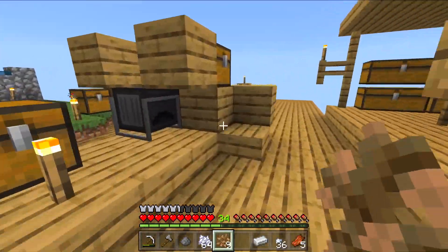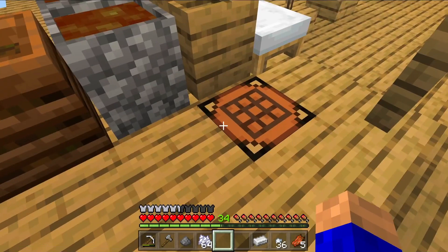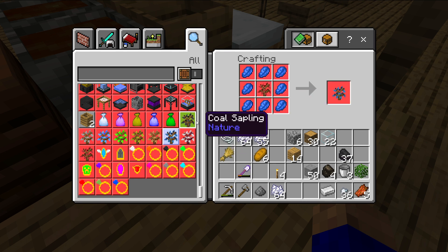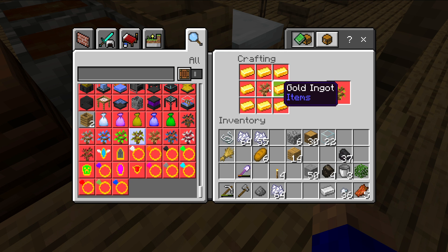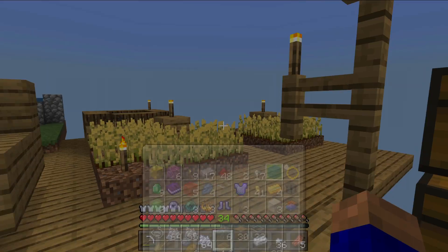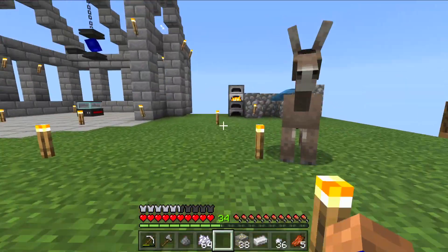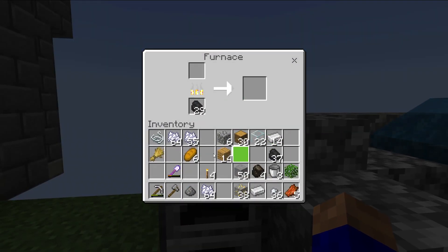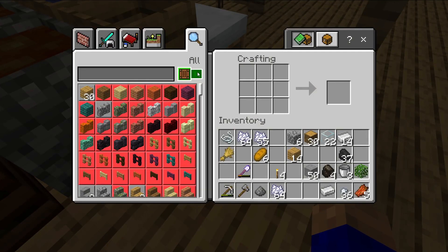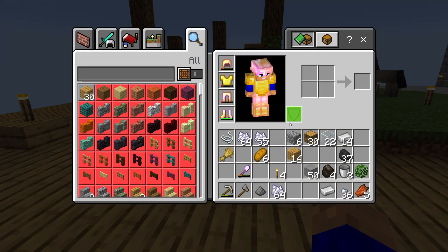We've got nine saplings in there. The next one after iron - is it lapis? No, I think it's gold. Iron surrounded by gold. Gold might be a big problem - I don't know if we've got much. Oh, 38 gold! The avoid mine is pretty good but the trees don't take any power, so I'm thinking the trees are probably a little bit better. Let's get a bit of coal in there. For the gold tree we need an iron sapling surrounded by gold.